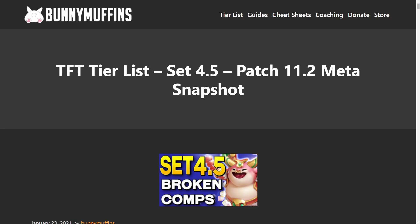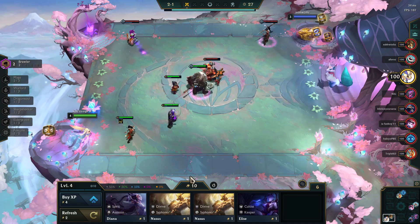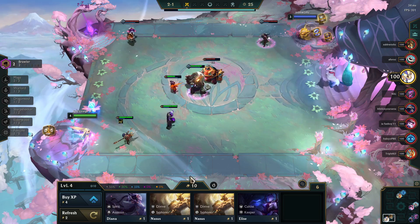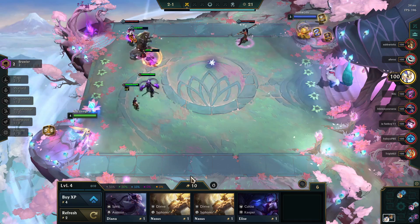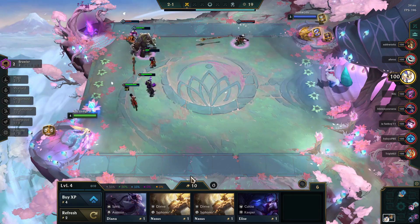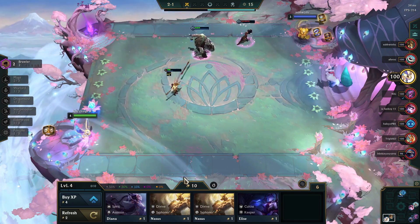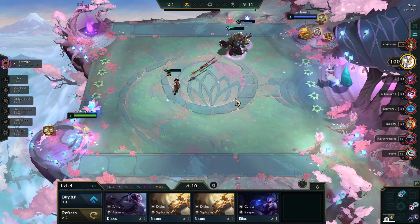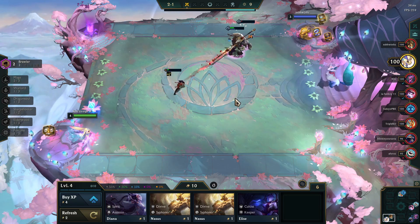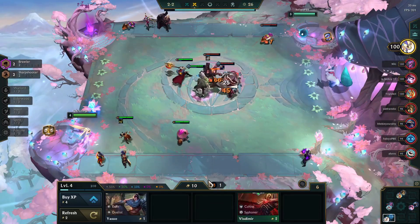We have the Set 4.5 meta snapshot for Teamfight Tactics. I'm super excited because there's a new mechanic in the game, which is the Lucky Lantern, and that always makes things a little more fun and makes each game a little different. I have 15 comps for you guys to try in your own games, and a lot of them are different from what happened in the last set. In the .5 updates they don't usually do that much, but this time they really outdid themselves — with the artwork and the champions, because almost every single carry is different.